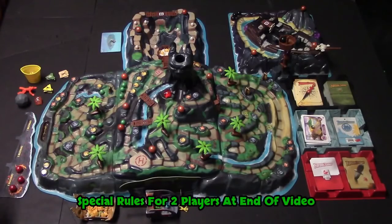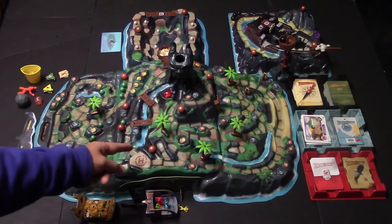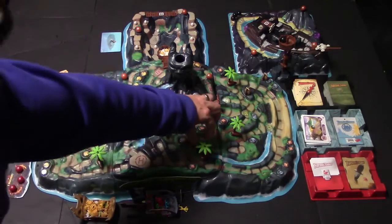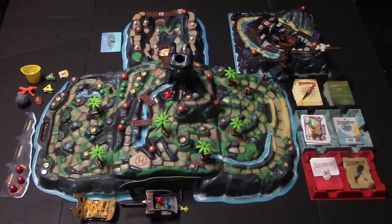Now there are several different items on the island. These are the Ember Marbles. If you get the opportunity to launch an Ember Marble, you simply pick one and flick it with your finger. If you knock somebody over, that person has to give up one of their treasures. If you get knocked over on your turn, you have to give up a treasure to the Maw.